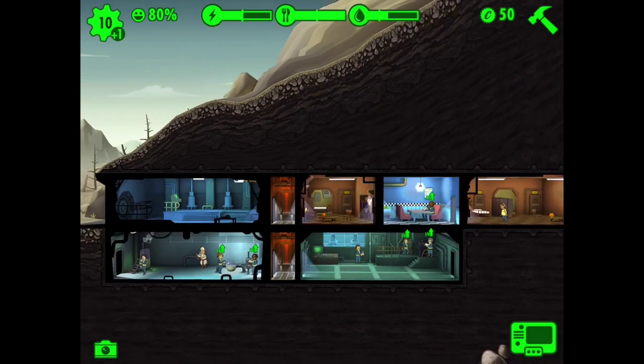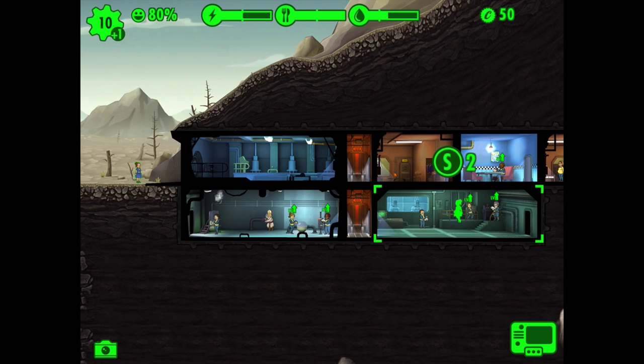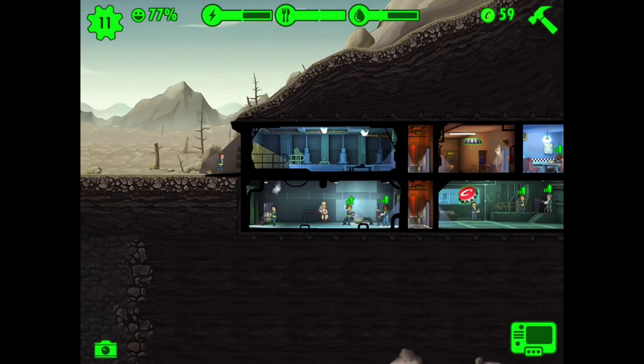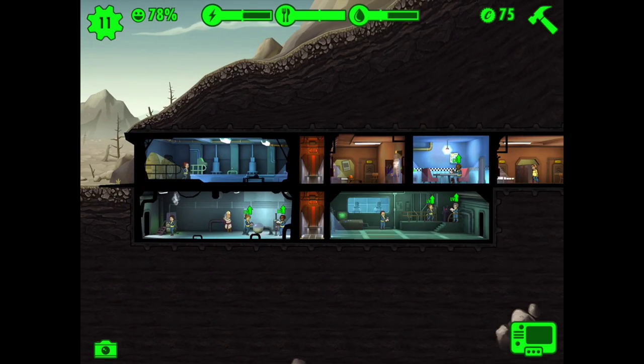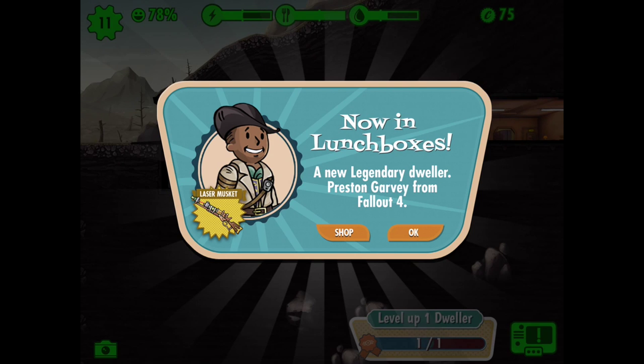Oh, we've got somebody else here — let's move her in here. I've got some more caps. I need somebody new. There are lunchboxes — a new legendary dweller from Fallout 4.